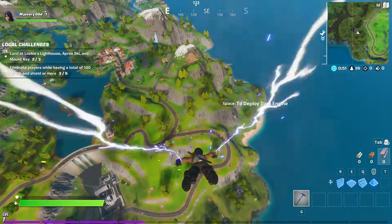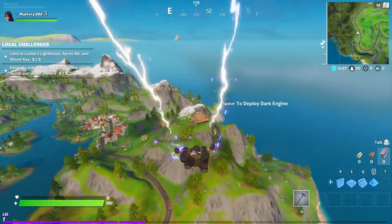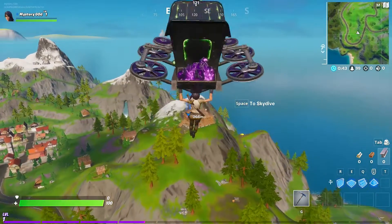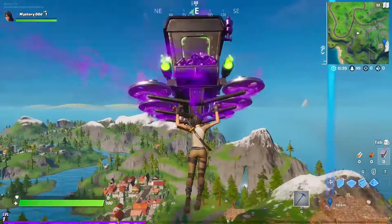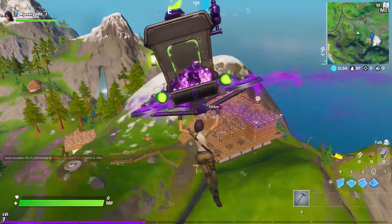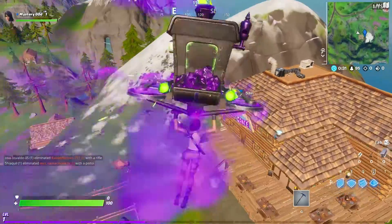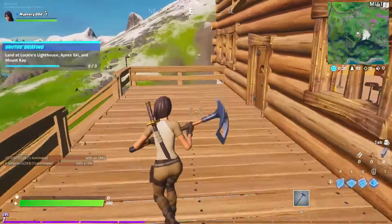The last location is Après Ski. Basically what you need to do is land right at this house area on the left side of Misty Meadows. The challenge is really simple because you have two locations that are right next to each other, so it's super easy to complete both of them and land at both locations. Here we are right at Après Ski.